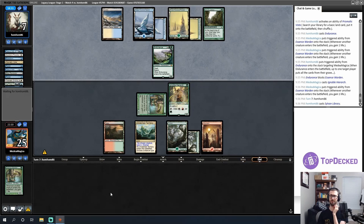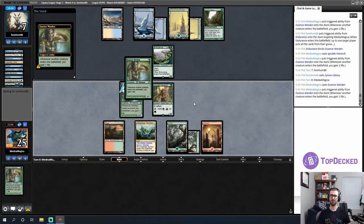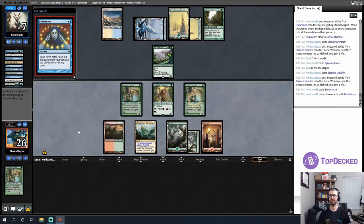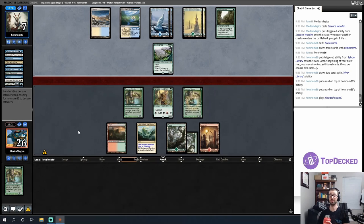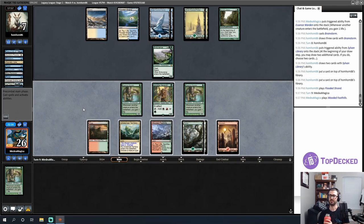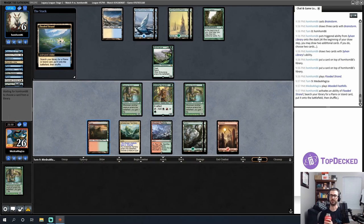Sylvan Library as a source of stability for my opponent is terrifying. I'm going to be in the mode of playing the card I draw each turn, secretly trying to will a Rage Forger or a Coco to the top of my deck. My opponent unsurprisingly is not taking extra cards with Sylvan Library. Their Sylvan Library was a little weak there — they just grab the fetch land, meaning they want to shuffle those cards away. There are some horrifying draws here — Uro, Jace, Teferi.